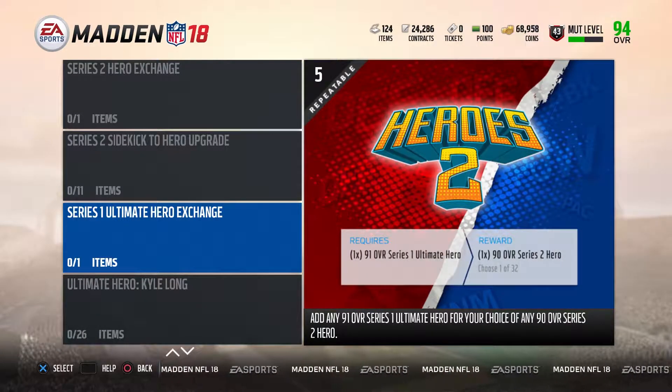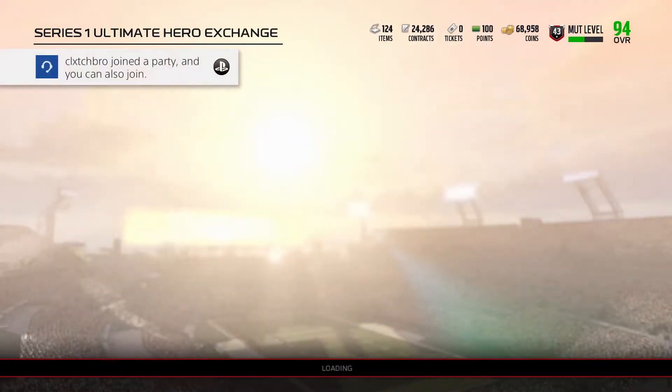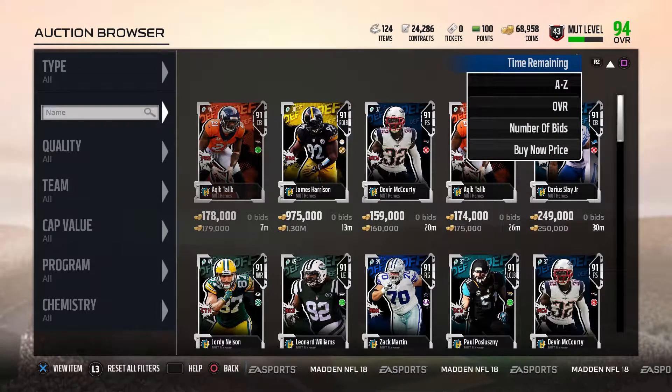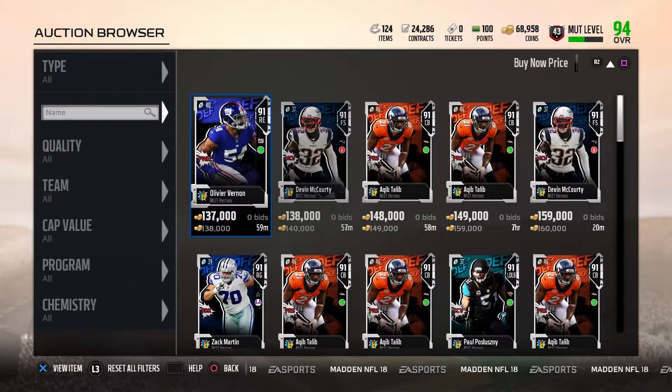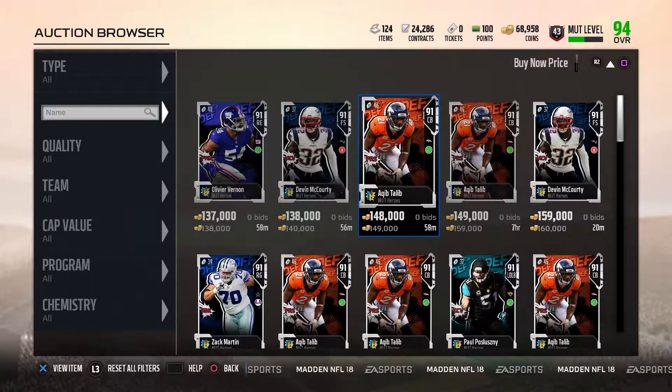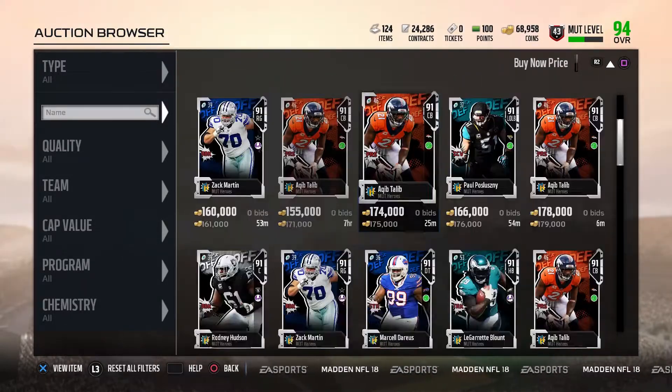If you had one 91 overall Series 1 Ultimate Hero you could turn that into a 90 overall Series 2 Hero, and that would very much help you get the new 96 overalls. If you actually invested into these players and bought them for really cheap, look how much you would have made — 150, 140k-ish. That's how much you could have sold them for; it would have been some great profit, because I know these MUT Heroes cards weren't that expensive.